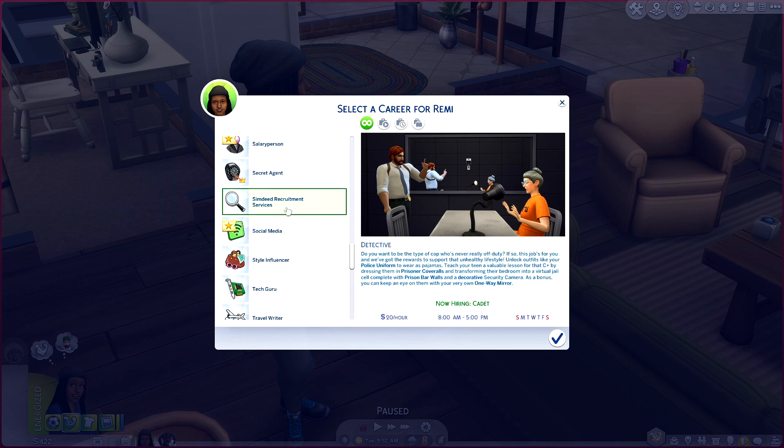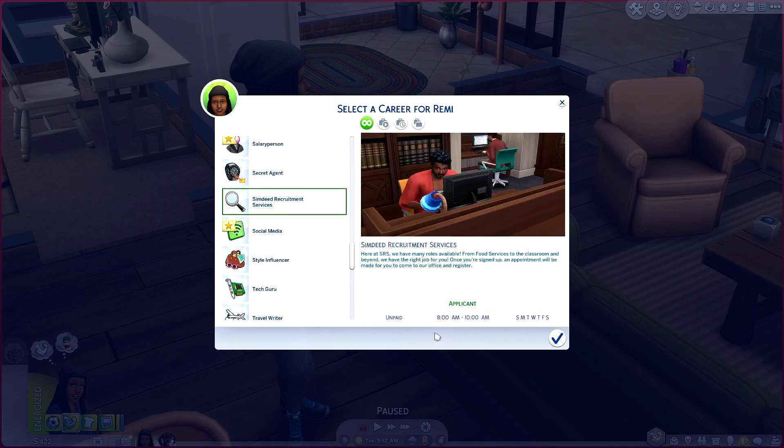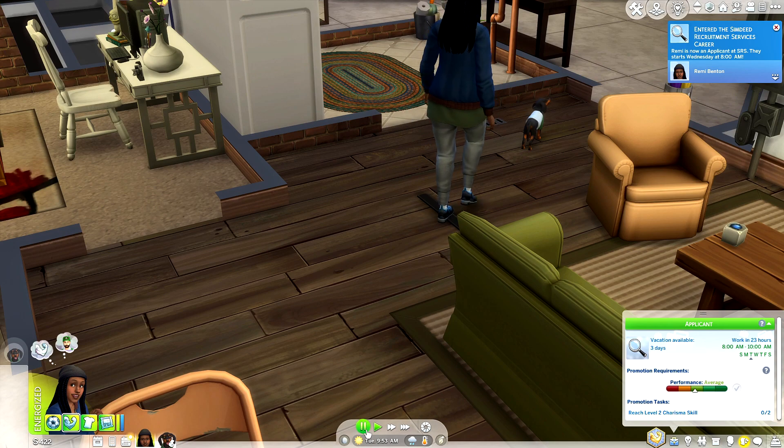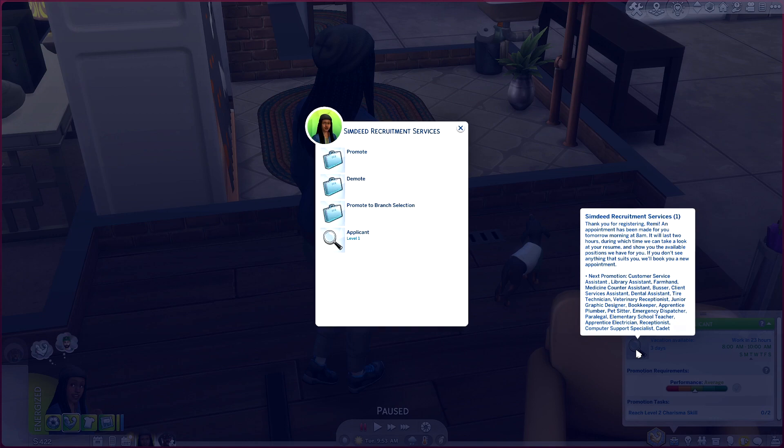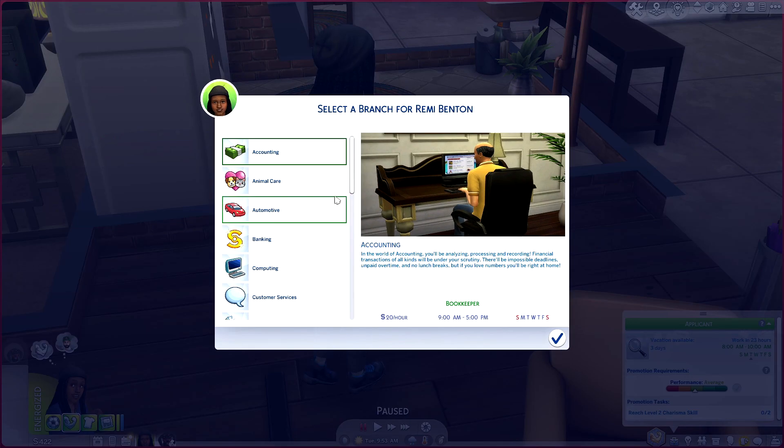Over here we have the SimDeed Recruitment Services — this is kind of where you put in your general application. At SRS, they have many roles available from food services to the classroom and beyond. You'll start off as an applicant, show up, put in your application, and find what job is best for you. If you have UI Cheats and don't want to wait, you can right-click and hit promote, then select a branch from 20 options.